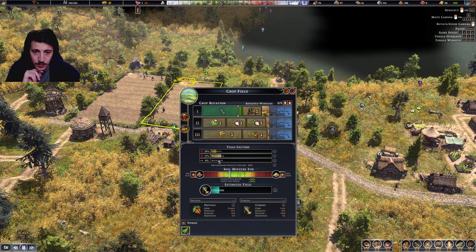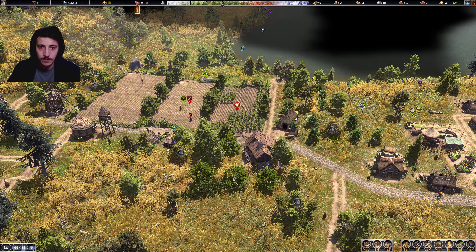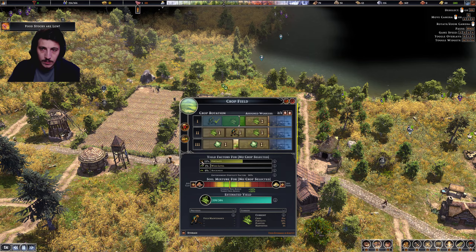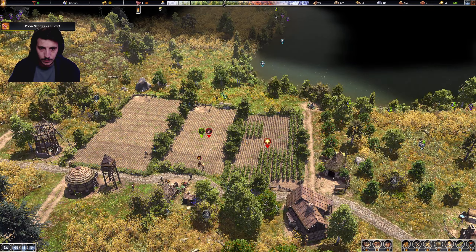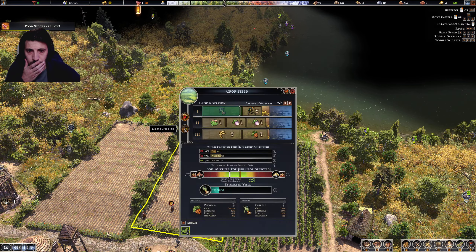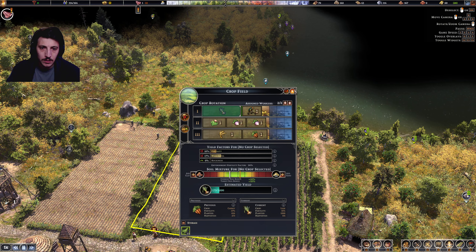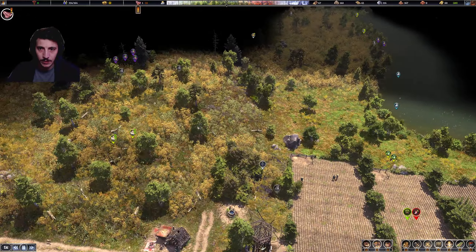Weed level needs to be reduced, rockiness too. Why is fertility so bad? What can I do better? I wish it would tell me why this is happening. Okay, maybe it's time to go find some sand.